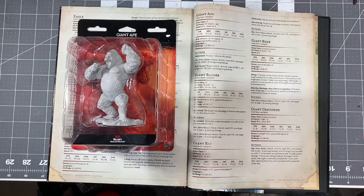What's going on, everybody? This is Nick from House of Paint 203. We are going to be tackling the Giant Ape over the next few episodes — one of the larger releases in the Wave 12 launch from Nolzer's Marvelous Miniatures and WizKids Games.